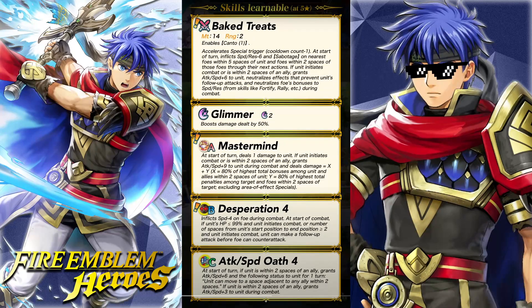Baked Treats: 14 Might, 2 Range, Canto 1. Canto 1 is good on a ranged unit like her. We got minus one special trigger. At the start of turn, inflicts speed and res minus six and sabotage on the nearest foes within five spaces of unit and foes in two spaces of those foes through the next actions. If unit initiates combat or is in two spaces of an ally, grants attack and speed up six to unit.